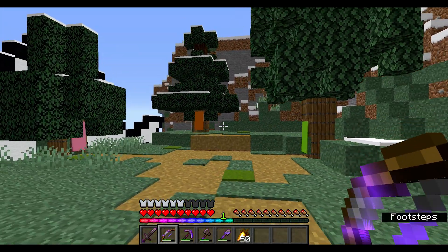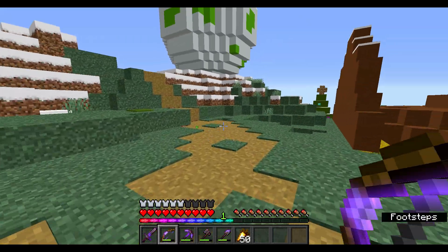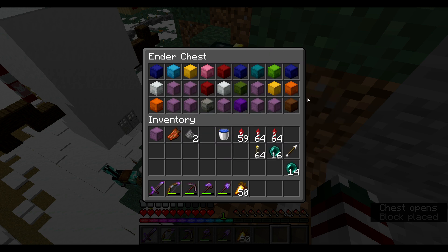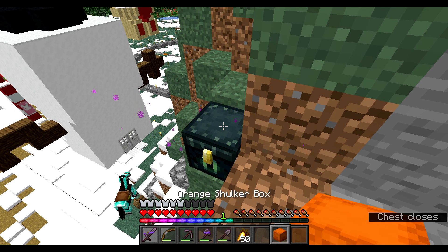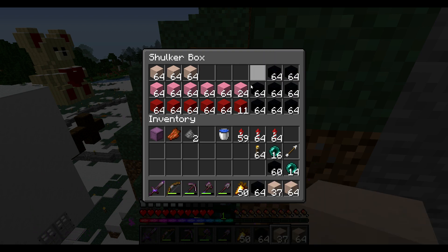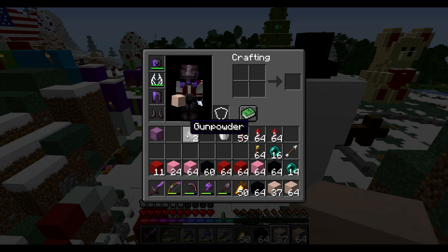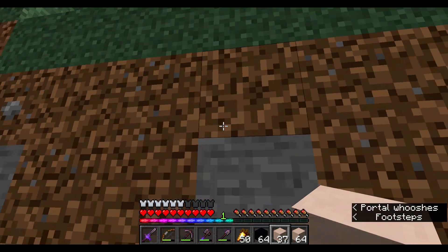Definitely remind me about this, because I'd definitely like to work more on that. But anyway, let's get back to our Valentine's Day build. Let me get the resources — we got our white, black, pink, and red. That should be enough for now. Let me just get rid of this and that. And let's begin.